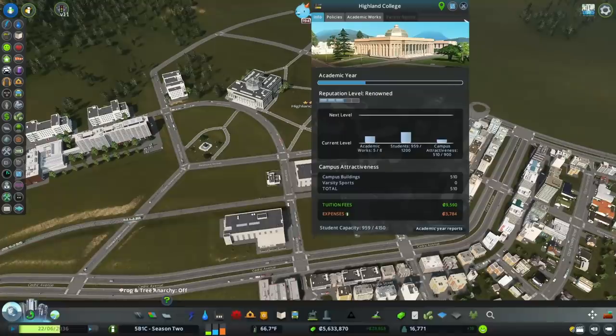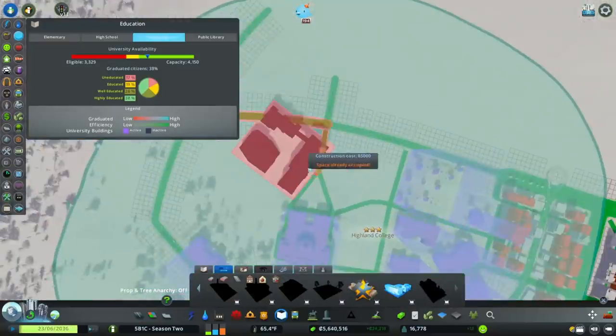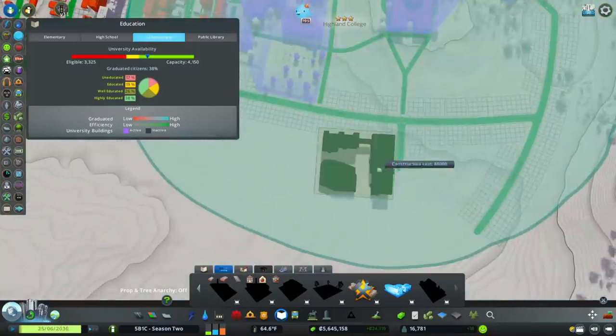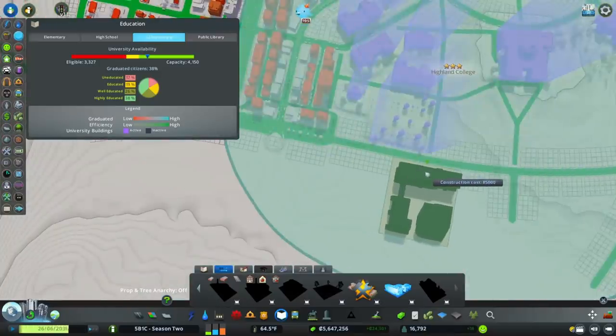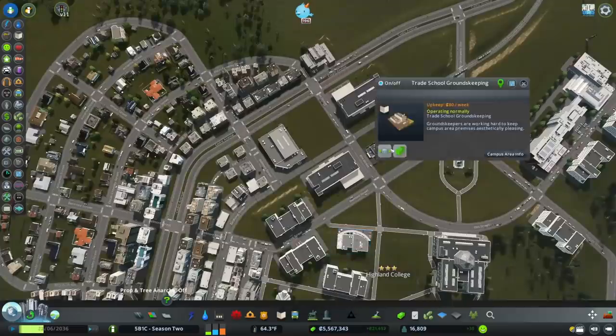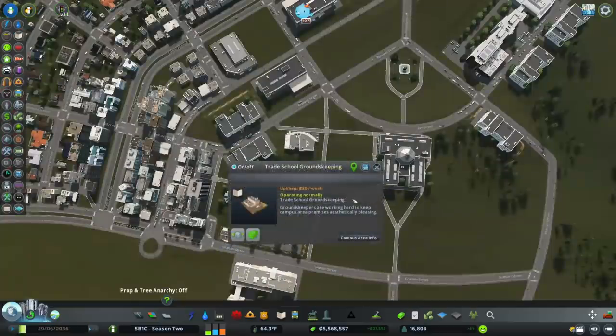Let's see if we can get to the next level here — we're probably not going to get it. Let's add a school of travel and tourism though. And a commencement office — oh, city planners, our other park leveled up!